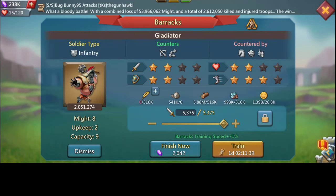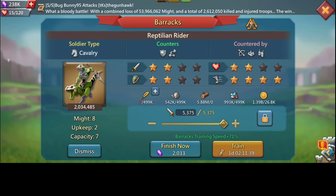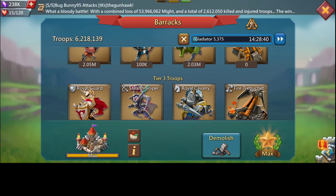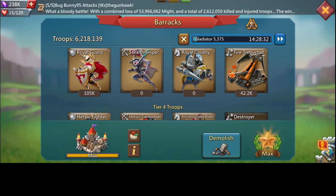You'll notice I have 51,000 extra of my infantry T2, and also close to 35,000 of my cavalry T2s — that is 2.2 million each for my cavalry and my infantry. Going down, you'll notice I have 100K T1 infantry and 42,000 siege.